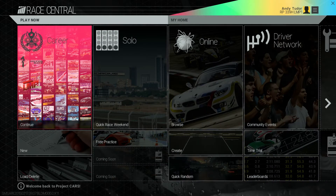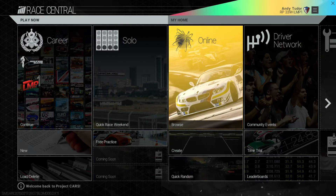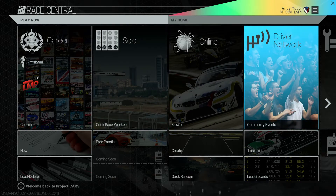Hi everyone and welcome to the first in a series of videos taking you in-depth with the various features in Project Cars. The logo for Project Cars consists of four stripes, relating to the four broad categories of how you can play the game: career, solo, online, and community through the driver network. You can access all of these quickly and easily from the Race Central hub. In this video we're gonna have a look at your career.